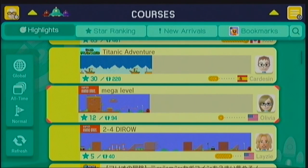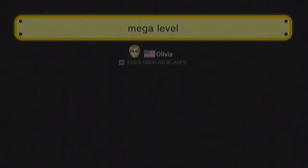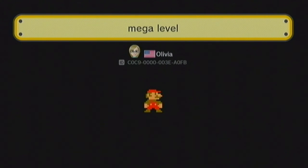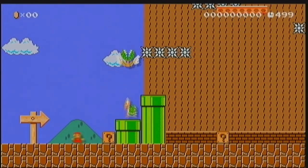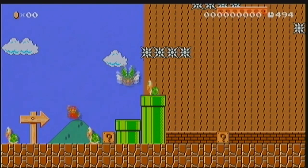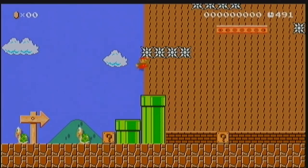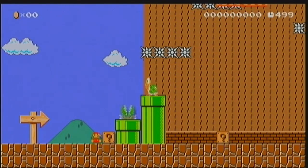MEGA level! 12 stars, 94 tries. Let's see how well this whole level is going to be. I bet it's going to be super exciting. So starting off we have Koopas, which is going to be kind of... that was a bit... I didn't realize there were spikes there. Let's try that again. And let's get through the Super Mario World-esque piranha plant. There we go.